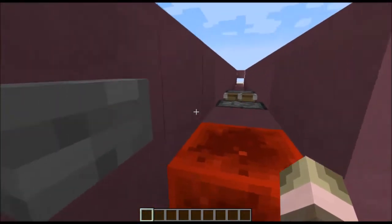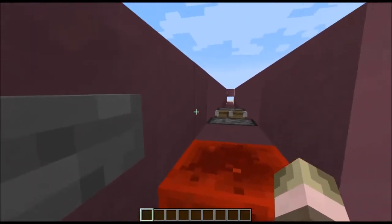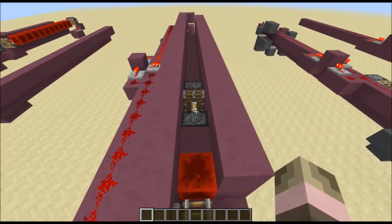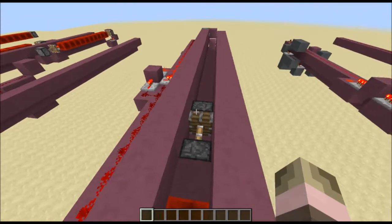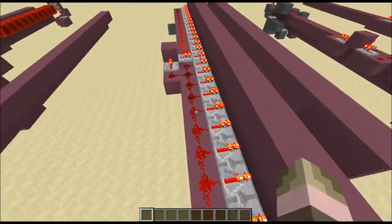The pros about repeaters is that you can make more of a decorative rail line. As you can see, I have a box around it and you can't see any of the redstone components besides the cart itself.